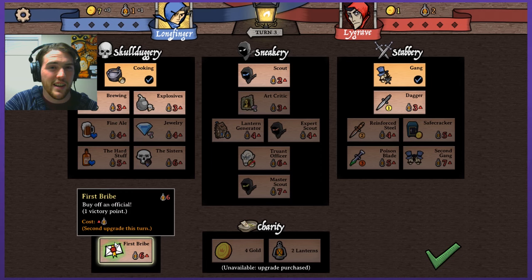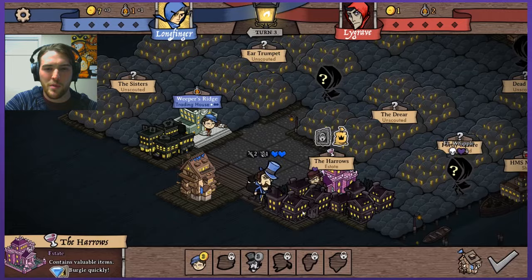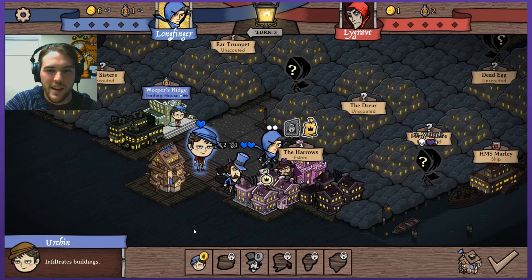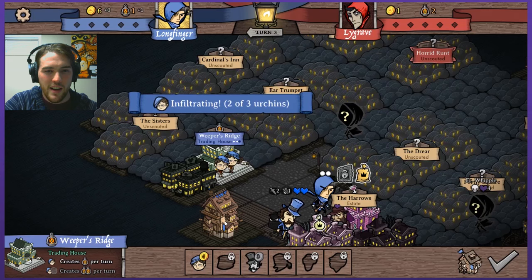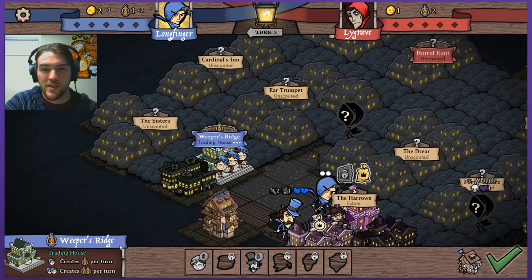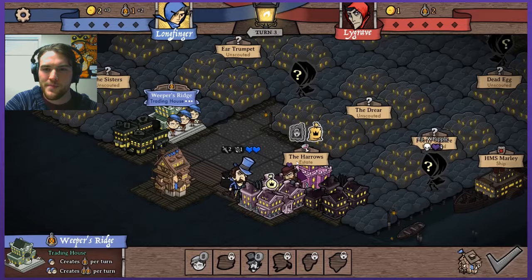I might as well try and rack up a little bit of gold, so I'm going to burglarize one of these buildings. You can see this big sack means that you can steal two gold from it — you can actually burglarize something twice. If I were to go back a second time I would get only one gold and then after that you can't steal from them anymore. Let me buy an urchin and plant him into the trading house. I can afford one more urchin so I'll do it to rack up lanterns more quickly. Now I have three guys in there and I'll start earning two lanterns from it per turn.